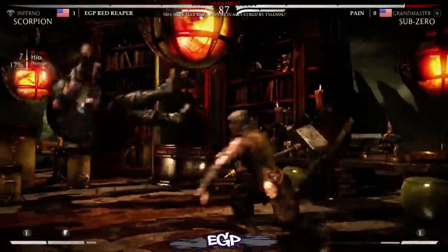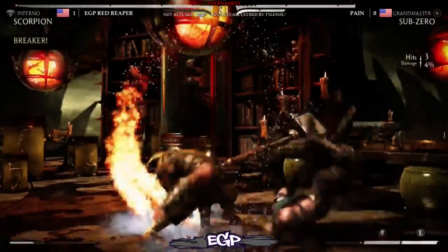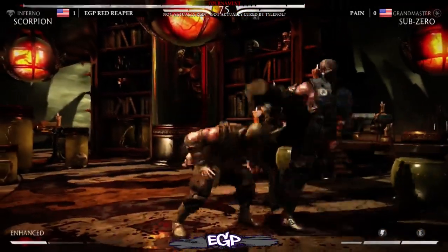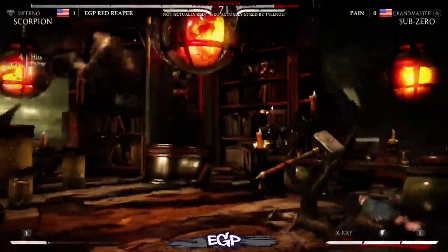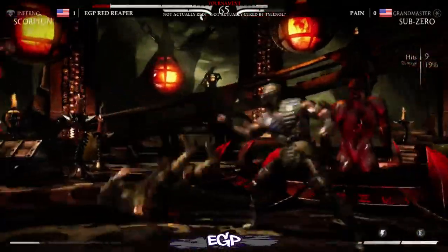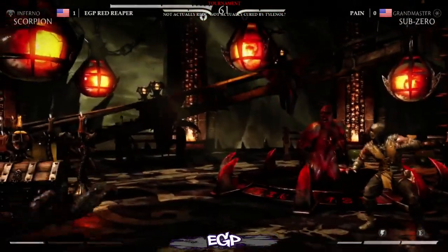Alright, good choice right there — gets the full conversion off of the low demon. Oh, good block, good punish. Pain should have put Red Reaper in the corner by jumping over after that freeze. Now he's back in the corner — got a big leapfrog game going on. Gets the punish on the teleport, locks him back to mid-screen. Red gets a jump and goes up 2-0.